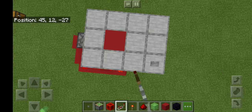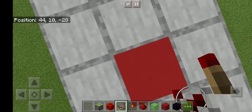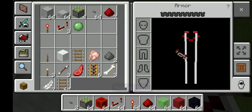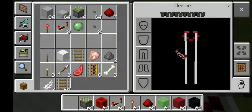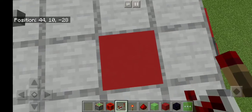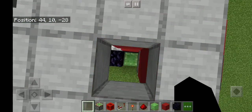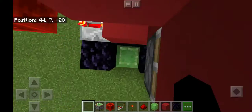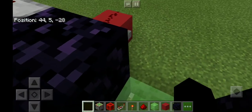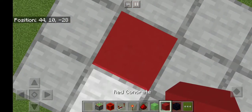Let's test it — make sure nothing is in your hand. Be sure to crouch, and with nothing in your hand, press the button. You should fall and land on the slime block. Then if you press the button again, you should go up and the piston should pop out.